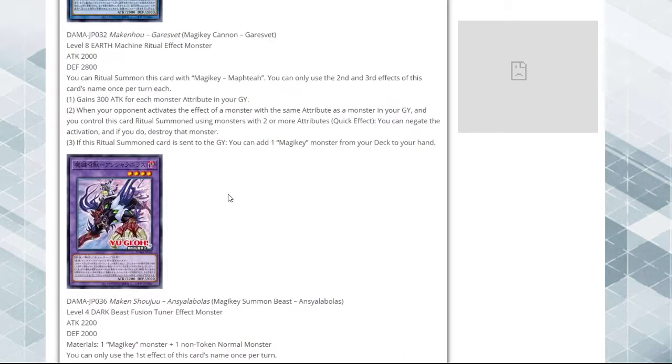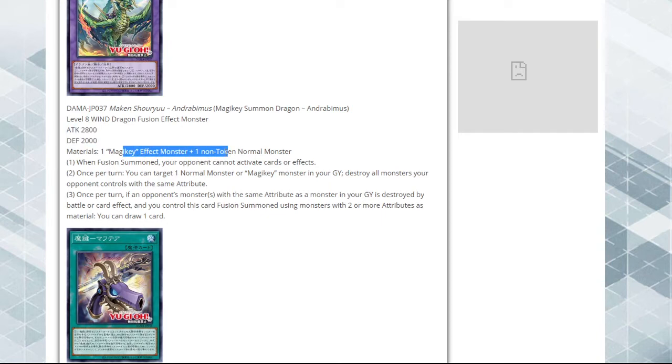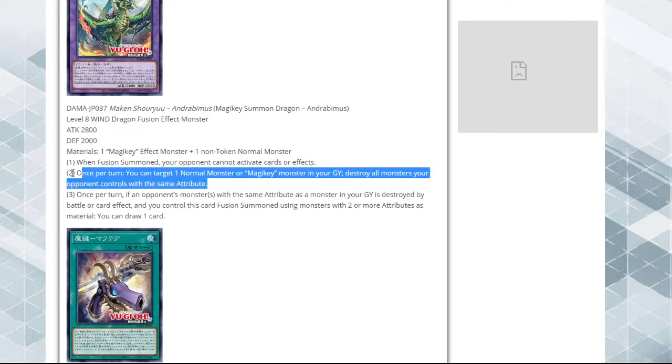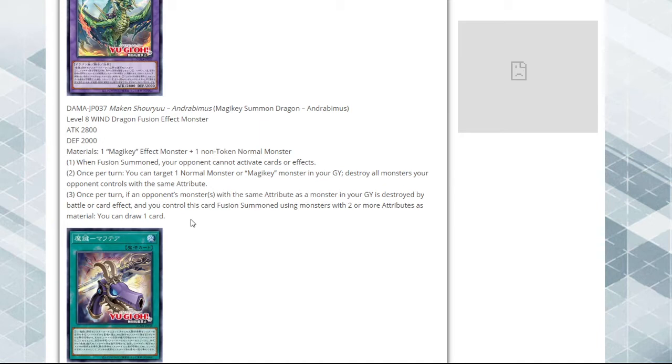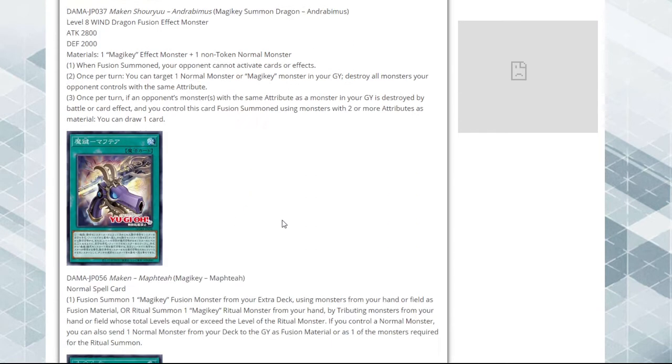Here's another fusion monster at 2800 attack, so this deck definitely has a problem with the attack barrier - none of these can get over big monsters. One Magic Key monster plus one non-token normal monster. When this card is fusion summoned, your opponent cannot activate cards or effects - so it has an Egyptian God effect, very cool. Once per turn you can target one normal monster and one Magic Key monster in your graveyard and destroy all monsters your opponent controls with the same attribute. That seems really good, though it's not a quick effect. Once per turn, if an opponent's monster with the same attribute as a monster in your graveyard is destroyed by battle or card effect, and you control this fusion summoned monster using monsters of two or more attributes as material, you can draw one card. This is a decent card overall, though none of these are quick effects which kind of stinks.